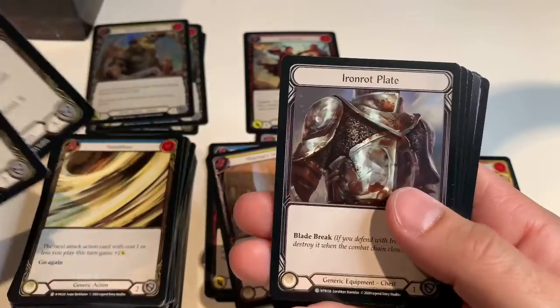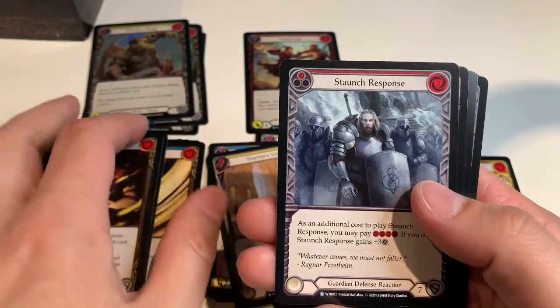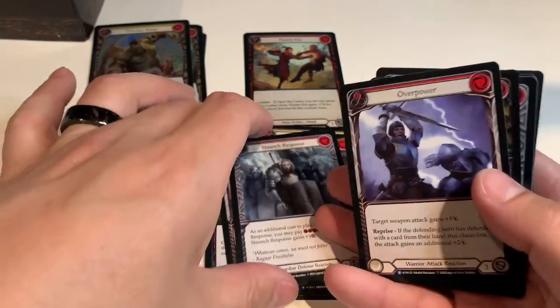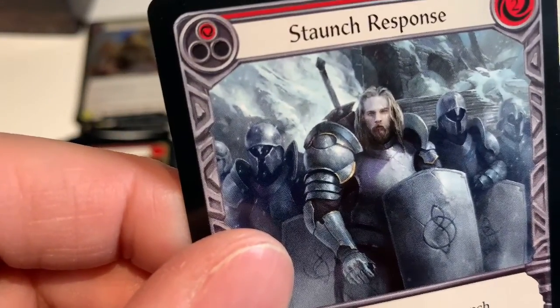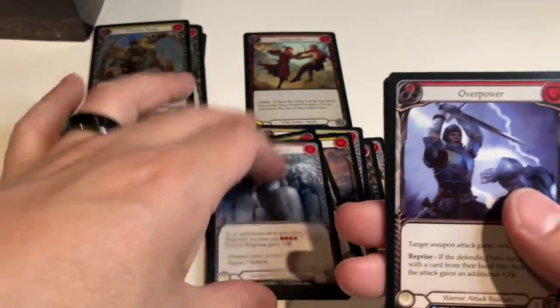Demolition Crew, Unmovable, Iron Rot Plate — I almost have the whole Iron Rot suit of armor now. Staunch Response. That character looks like he's supposed to be out of Warhammer with how high his shoulder pads are.